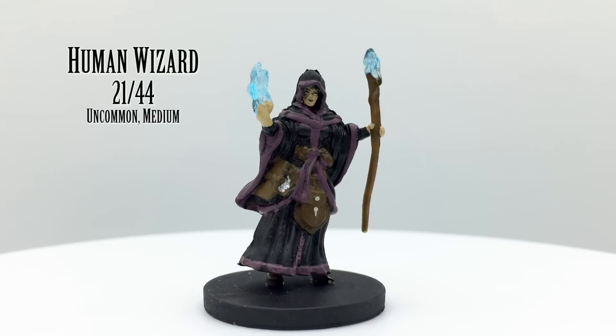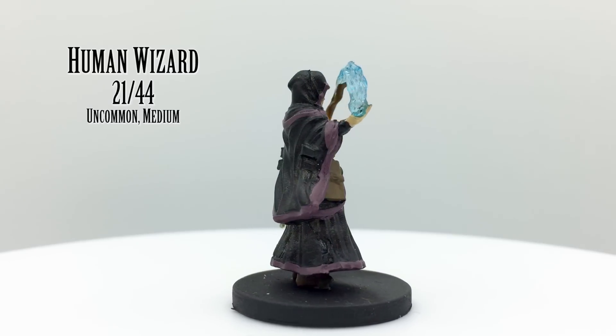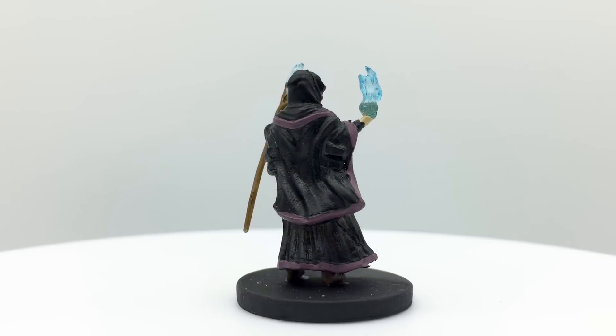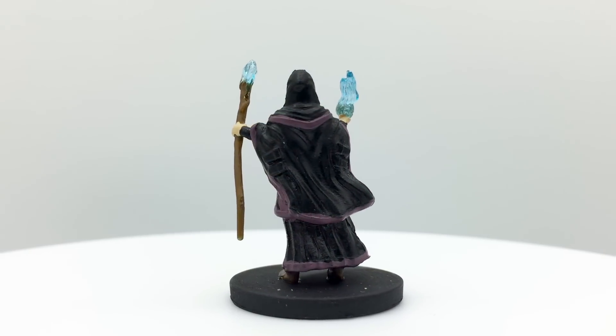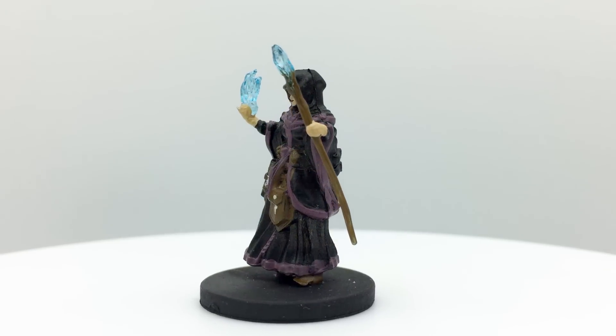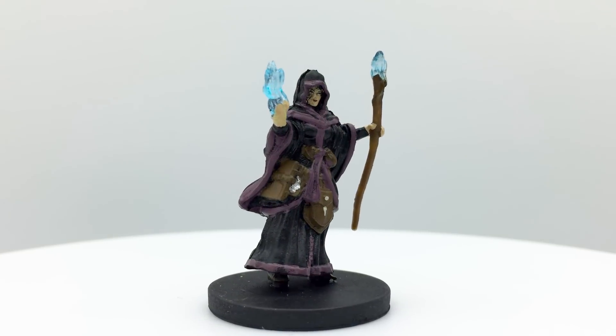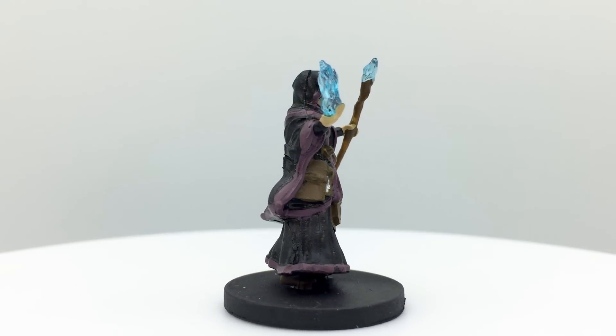This is a pretty neat human wizard figure, outfitted as a traveler and wielding a spell effect. Since the ears are covered, this figure could also be used for an elf or half-elf. As far as player characters go, this one is a bit more rugged looking than a lot of spellcaster minis. Humans make pretty good wizards due to their well-rounded ability scores or the bonus feat they can start out with.